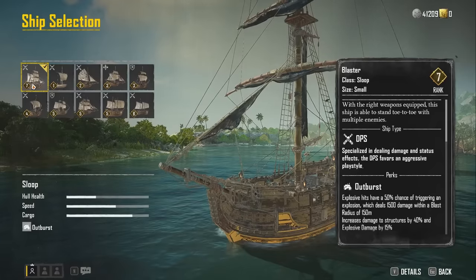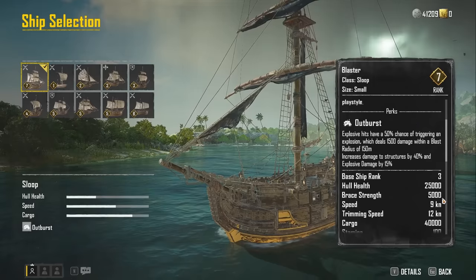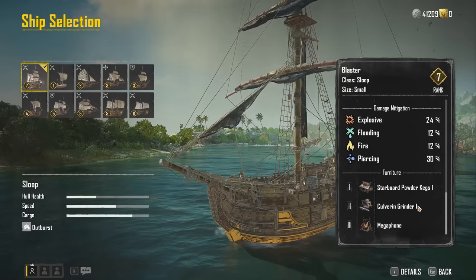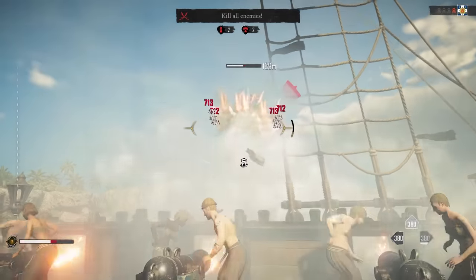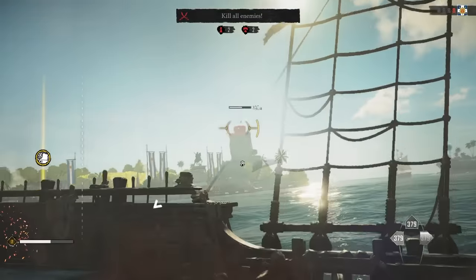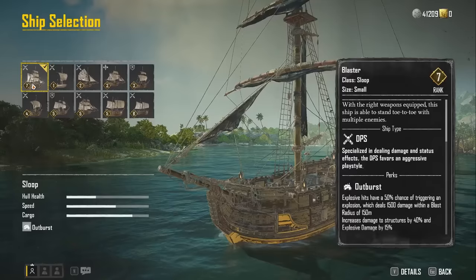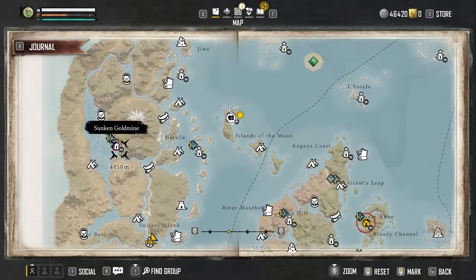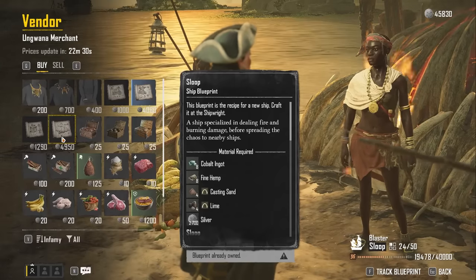This blaster ship is made for DPS and those who literally want to blast their enemies into oblivion, as the perk makes explosive hits have a 50% chance to trigger an explosion that will deal 1,500 damage to anyone within a 150 meter radius. It also increases damage to structures and increases any explosive damage done by 15%. This is made to plunder the outposts and small settlements located around the map, as they will all have guard towers that will attempt to sink you during your voyage. With a base level of 3, you can snag this blueprint from the Sunken Gold Mine on the coast of Africa, which is also to the northwest of St. Anne, and you must be at least Buccaneer Rank in Infamy to purchase it for 4,950 silver.